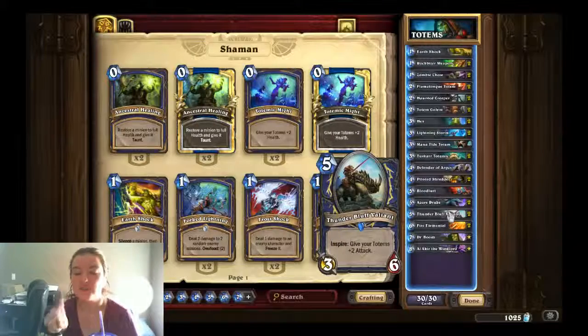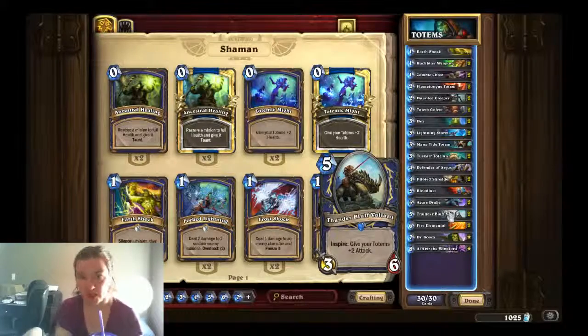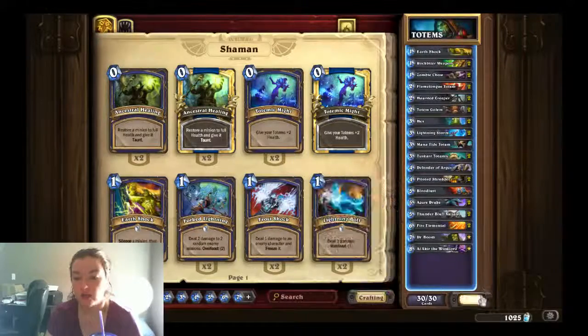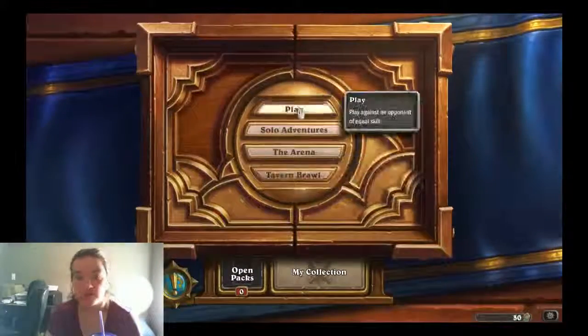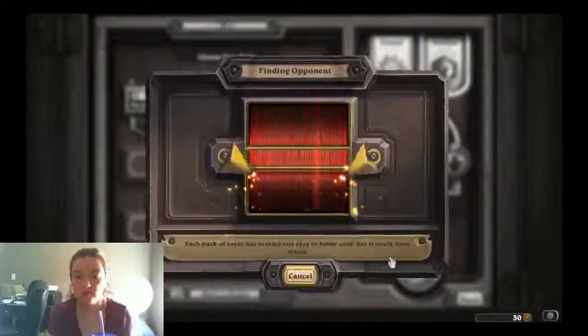Oh, that's a lie — I did try this out. Because after you Inspire, your Totem goes down, and then the Inspire kicks, so you get your plus-2 attack on the Totem that you just played as well. And then we've got two Fire Elementals, a Dr. Boom, and an Al'Akir. So, let's try it and see what happens.